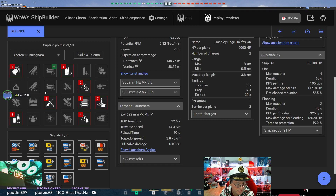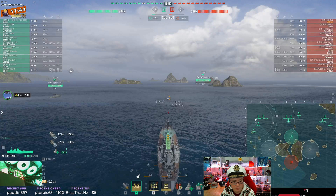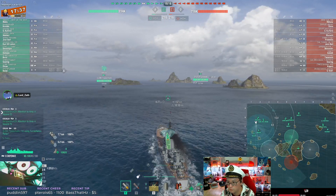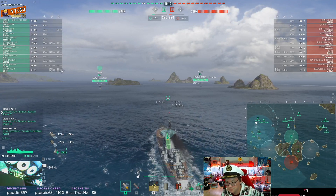I'm using this captain also on Goliath, so I didn't change it — this is basically my Goliath captain. That's a fine setup for a Goliath, makes perfect sense. You're not running any signals, I'm guessing because this is a random battle. Let's go ahead and take a look at the replay. You are top tier — there's one lonely tier eight on both teams, that sucks to be them.